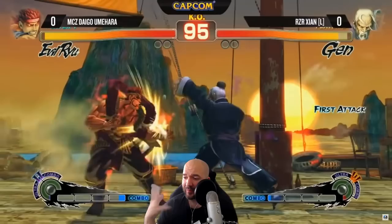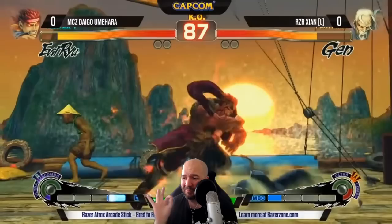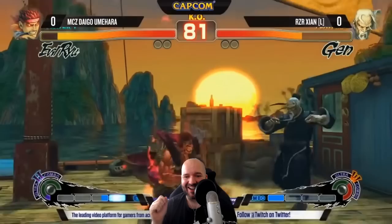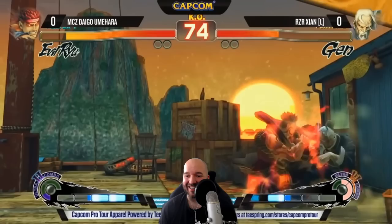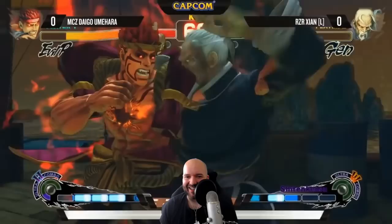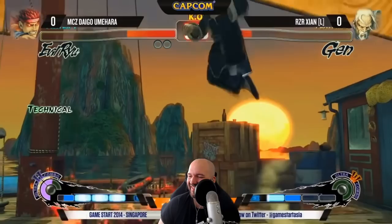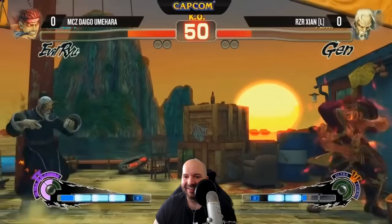It's Daigo with Evil Ryu vs. Cyan with Gen. Daigo looking pretty good with the knockdown, but nice throw tech from Cyan trying to poke with crouching medium punch, but getting pushed into the corner and knocked down by repeated sweeps. Daigo's pressure is looking crazy. Wake-up Ultra connects — this Ultra only does gray life, so that's all recoverable life — but Cyan lands the throw, which takes away all the gray life. Good outcome for Cyan, and he's got Daigo pushed into the corner.